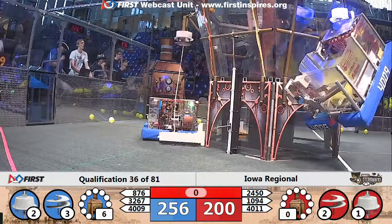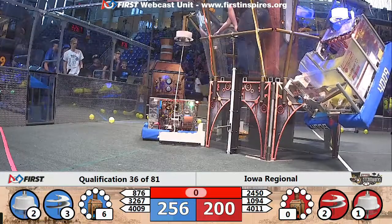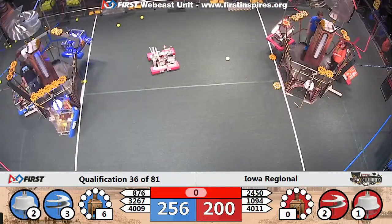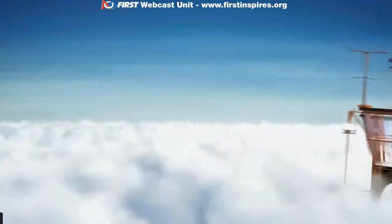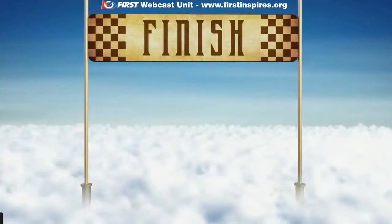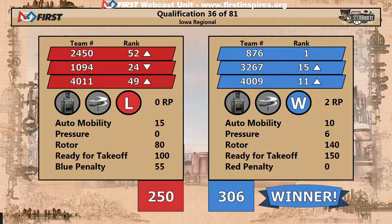Under 10 seconds. Here comes Thunder Robotics — they recover, they've gotten back up for blue. Time runs out. Two up for blue, one up for red. Scores up now for the last match. Blue Alliance takes the victory — strong closing performance in the end game. 306 to 250, Blue Alliance wins.